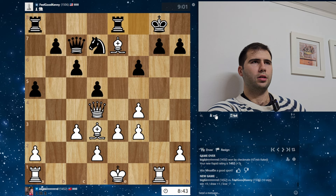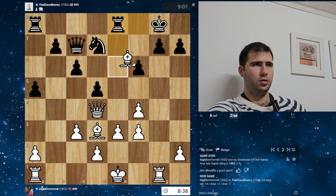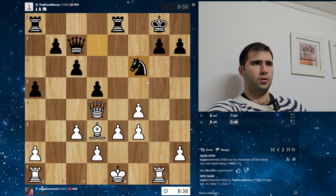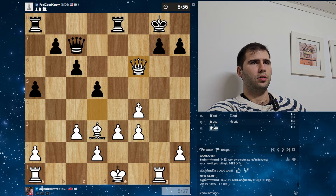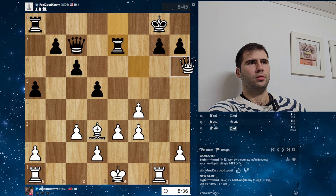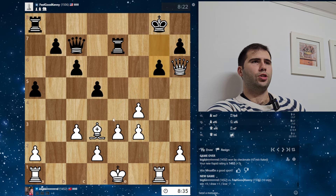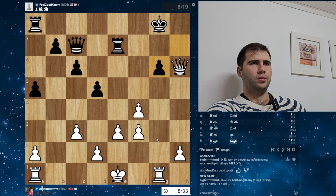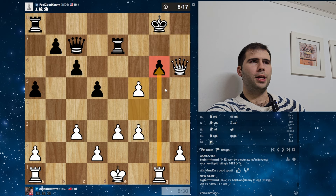He could have saved everything — he could have played knight g6. But here we just take, we're going to win some more pawns. There's also an attack — this is completely over. Qh6 is going to be very dangerous against this h7 pawn. Way too much pressure here. G6, okay — we're taking everything. I like F5, honestly. There's no need to take immediately. F5 is a better move.